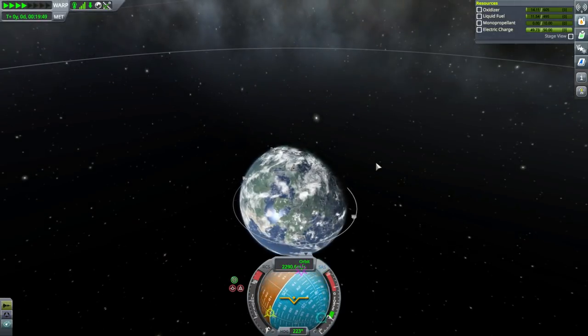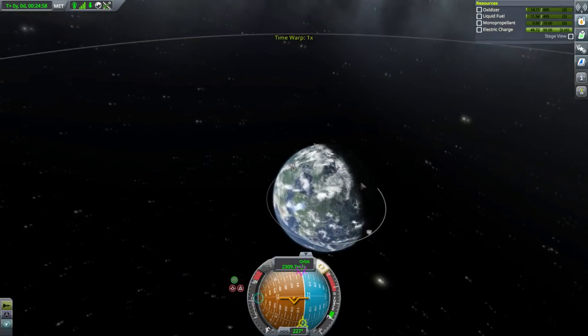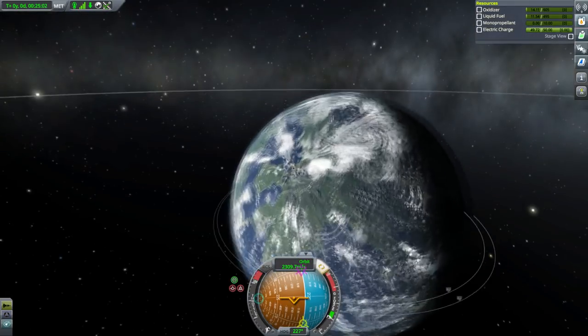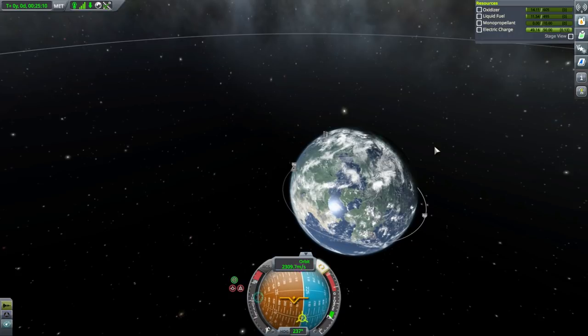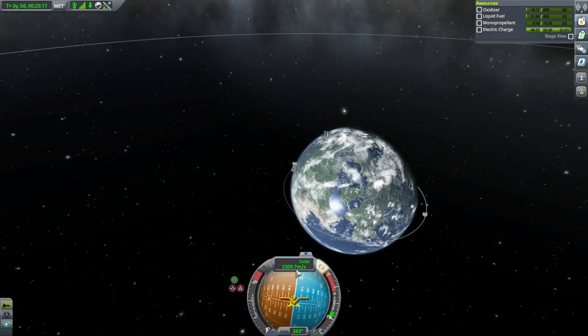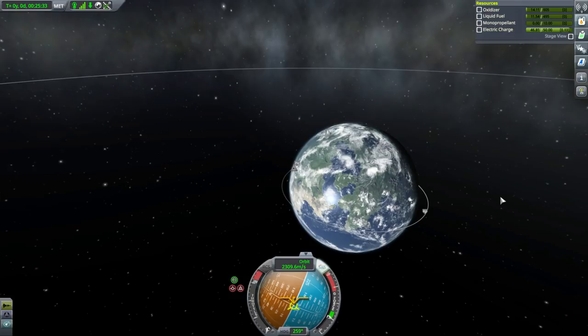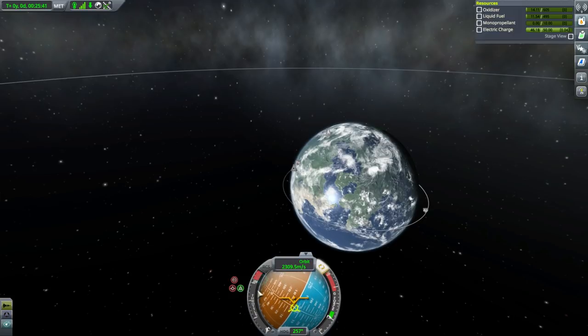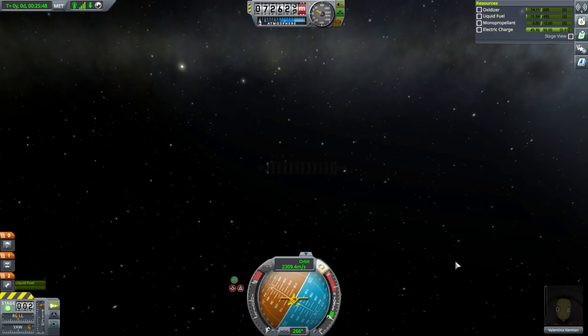I'm going to bring my apoapsis down from the periapsis. This peninsula is roughly opposite as a benchmark. I'm trying to start my retro burn to bring us back down at that peninsula. At the bottom of our orbit — the periapsis — we're at 2,300. So if we were in a circular orbit, our velocity would be the same all the way around. But because one end is higher and one end is lower, we're faster on the lower end and slower on the higher end. I think Valentina just leveled up.